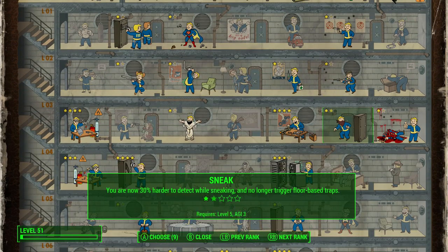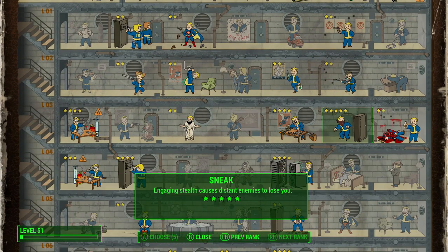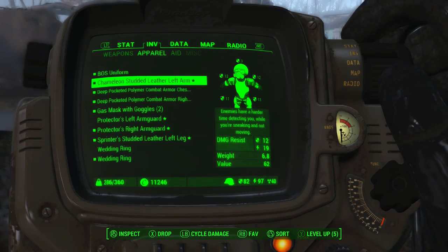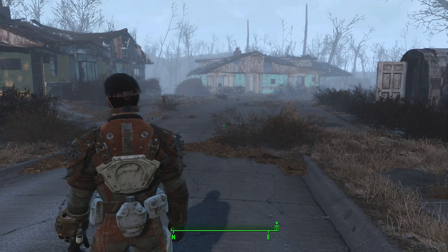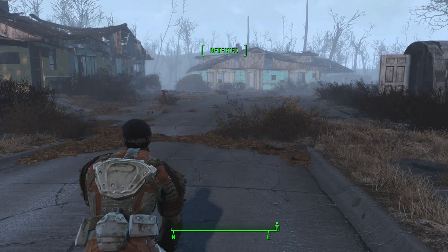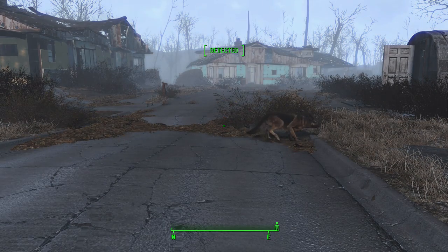Once you have sneak rank 5 and either power armor with the stealth boy mod or normal armor with the chameleon legendary perk, you're going to want to go into third person mode, just because it's going to make the glitch easier to see from that perspective. I'm not sure if it's actually necessary for the glitch to work.